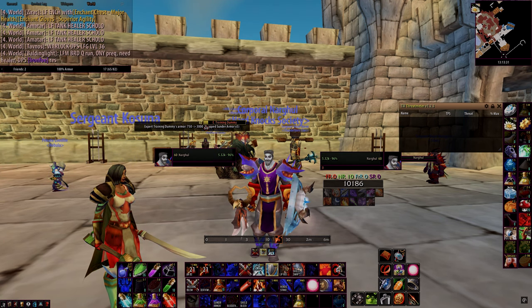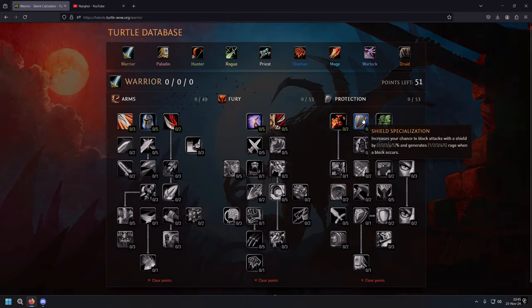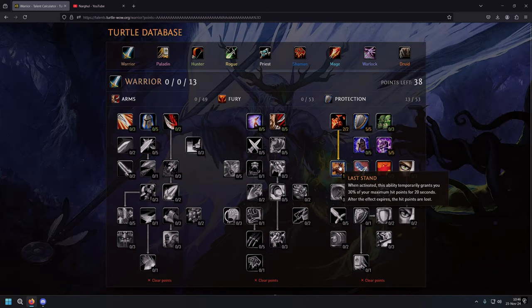Let's jump to the talent points of the first build, the most obvious one. Shield Spec, 5/5 — increases your chance to block attacks with a shield by 5% and generates 5 rage when a block occurs. Improved Blood Rage, 2/2 — 20 rage on use, which is an amazing opening. Then we have Toughness — increases your armor value from items by 10% and the amount of damage absorbed by your shield by 15%. That's amazing.